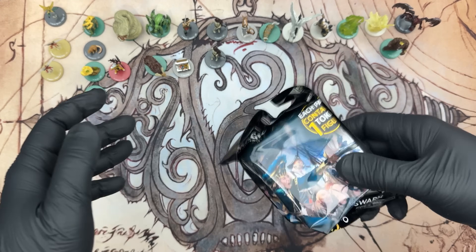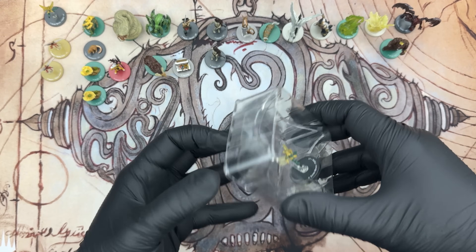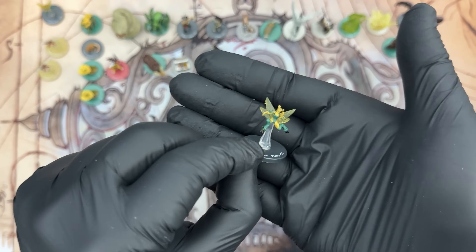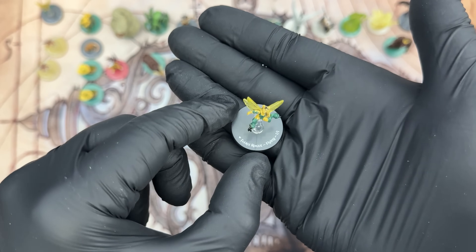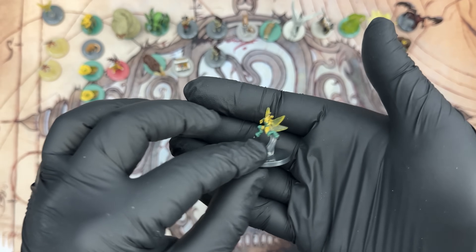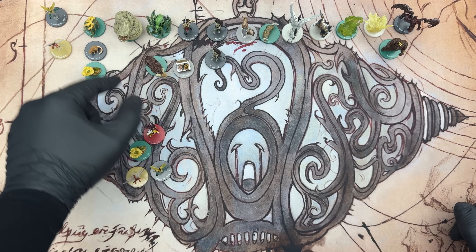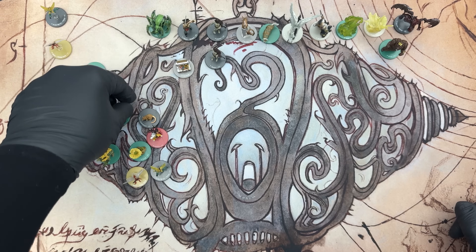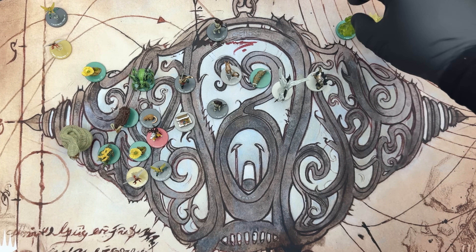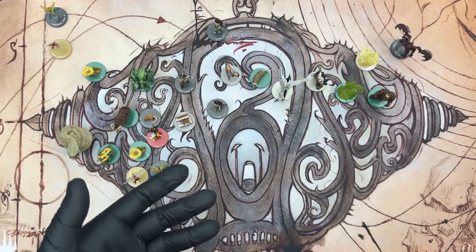Last one — doesn't weigh much, so it's not a big creature. Could be a Rat, a Plant, maybe another Treasure. And it's a Pixie — a Fairy Rogue. We have another box of these to open; maybe we'll do that in another video based on your feedback. Let me know what you think. Final count: 20 different figures out of 28 in 24 boosters. Not bad.